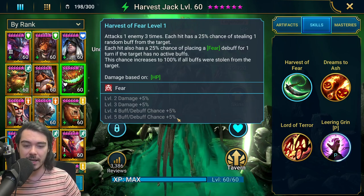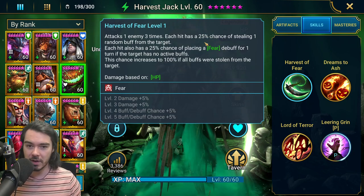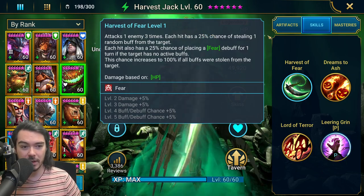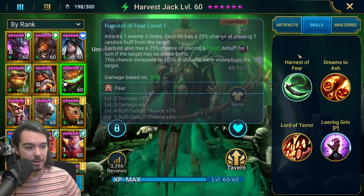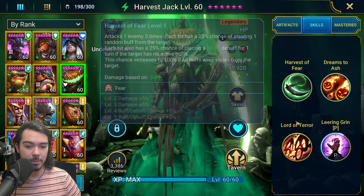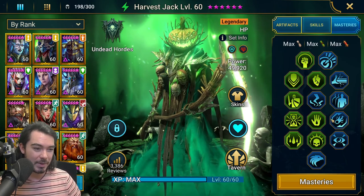The buff-stealing is very unreliable right now but will get a lot better with books — going up to a 35% chance times three feels a lot better than 25% times three. He is unbooked for me right now, but I'm definitely considering booking him.